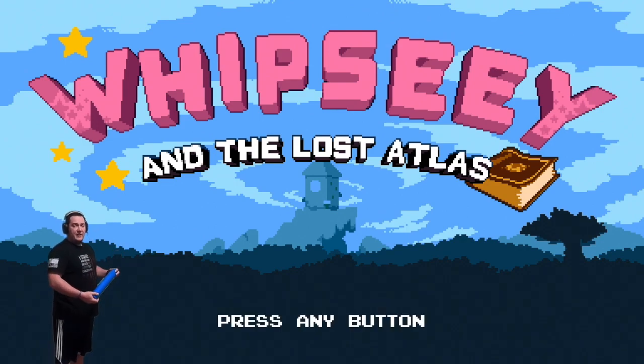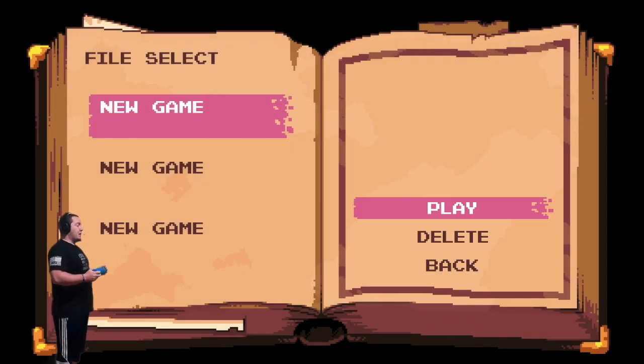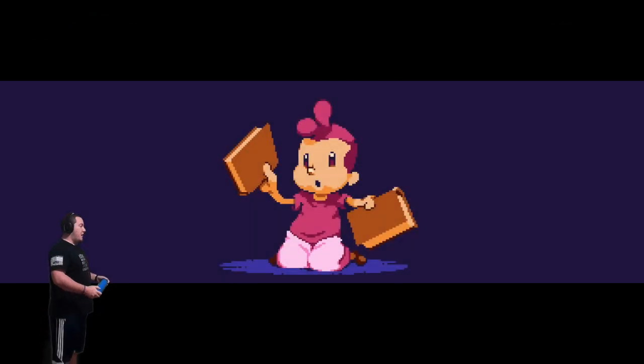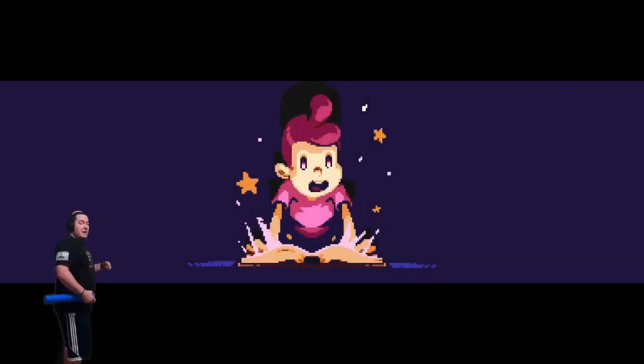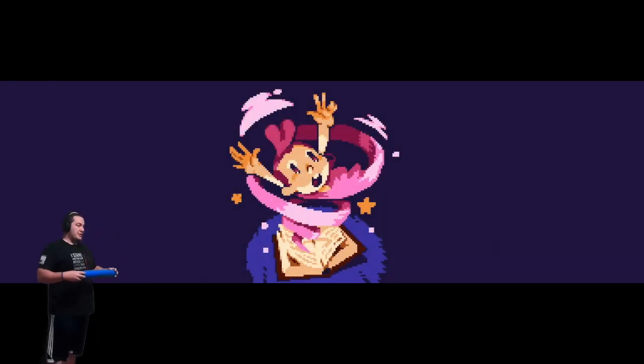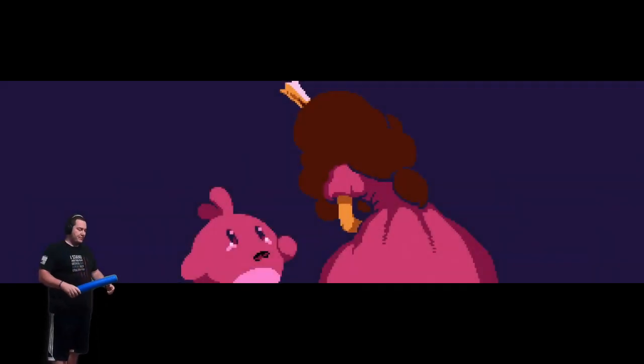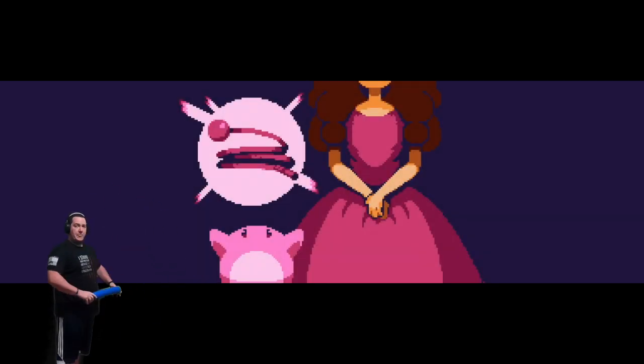What's up? Mr. Green here, and today we're playing a new game called Whipsy and the Lost Atlas. First time playing this game. So let me tell you real quick: when we're moving, we're going to be moving our legs when we're walking. If there's a part where we jump, we're going to jump. And Whipsy uses a whip to defeat enemies, so I got a pool noodle. Pool noodle is soft and easy to use, so we're going to use a pool noodle during the attack portion. Trying out something a little different here. Let's get started.